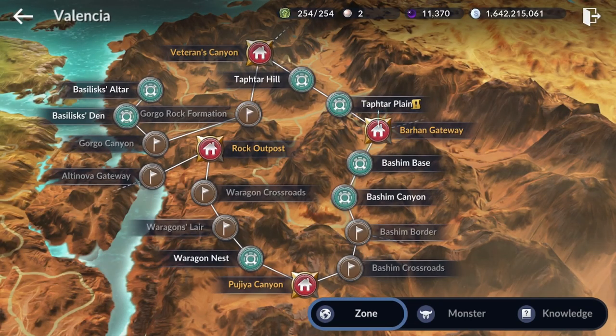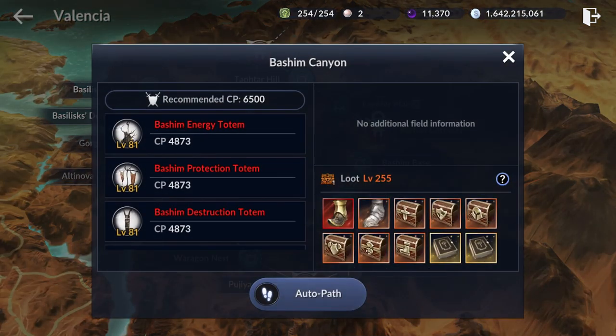These three spots have a CP requirement of 6500, and you will be able to farm here if you're around that level. The loot level is 255 and the silver per item is 829.